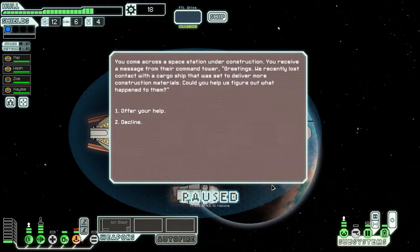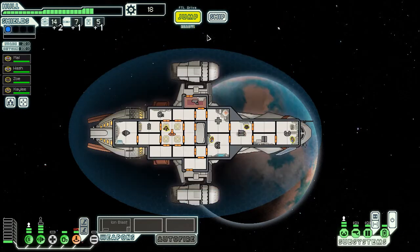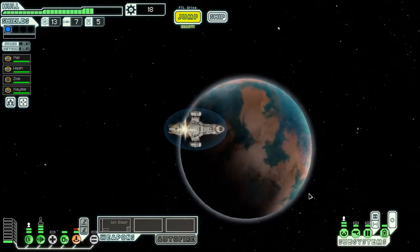A space station — recently lost contact with a cargo ship. We'll offer to help. A quest marker has been added — let's see what that is. It's on our way, that's good. I want to go to the store but I haven't really got anything to sell or enough cash to buy, so we'll just head straight for the quest.